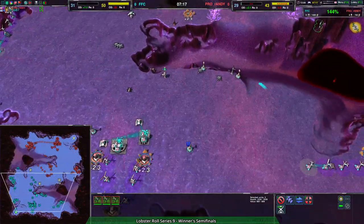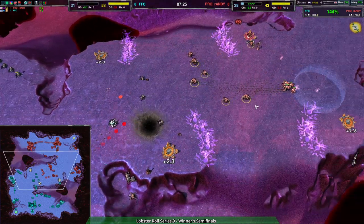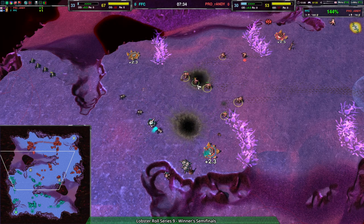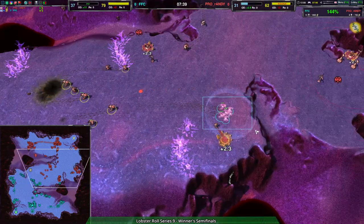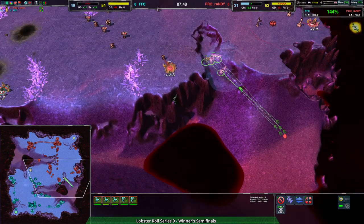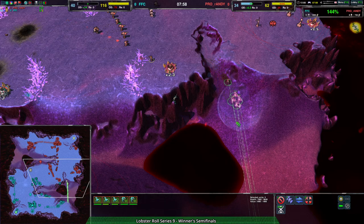I'm not sure what more FFC has right now. They've been going Mass Venom, now switching over to Recluse — kind of makes sense as we're getting into that mid-game center push. FFC should be able to hold the center. A little cloaked force — this is a lot actually. Randy moving out with a cloaked force, trying to keep it hidden.